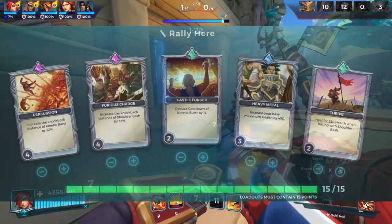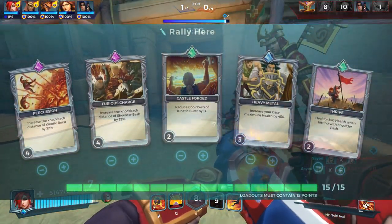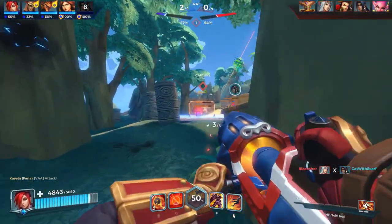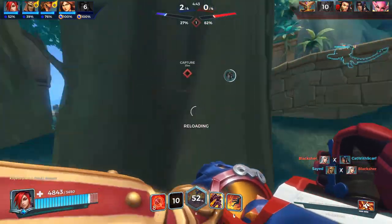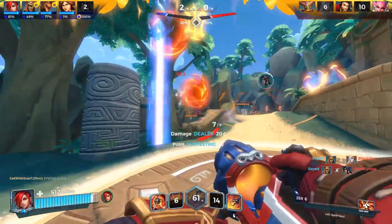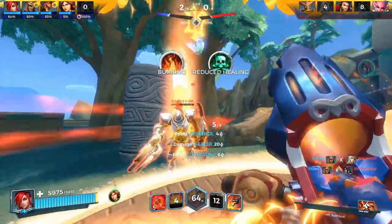Rally Here build: Percussion 4, Furious Charge 4, Heavy Metal 3, Castle Forged 2, and Thrive 2. Basically, waste enemies' time until you get your ultimate charged up. Knockback on your bash and Kinetic Burst has been increased as well. Your base health is higher, and every Shoulder Bash that connects now heals you for 350 health.